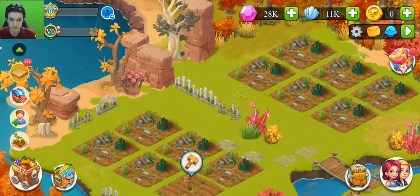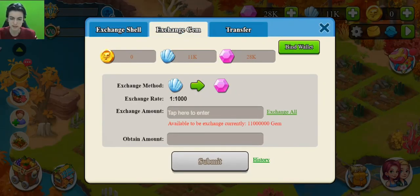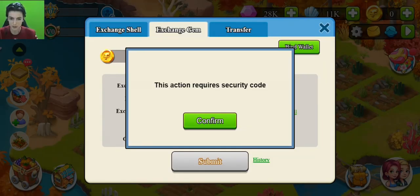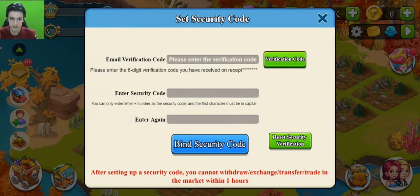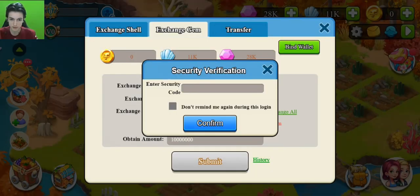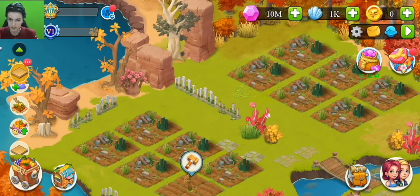I want to show you how to convert shells to game currency. There is an exchange section here. I will convert 10,000 shells — this is equal to 100 UCT. You need to set a security code, then get a verification code. Enter your security code, click confirm, and the exchange is successful. Now we have 10 million games.